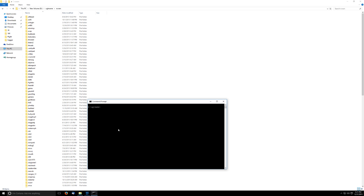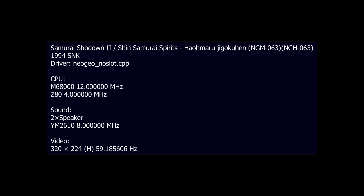Why is this important? Samurai Shodown 2 is a really good game to illustrate why this matters. The first thing you notice here is that the Neo Geo actually runs at 59.185606 hertz — it doesn't run at 60 hertz. Like almost every arcade game, it runs at some bizarre proprietary refresh rate that's different from other games.